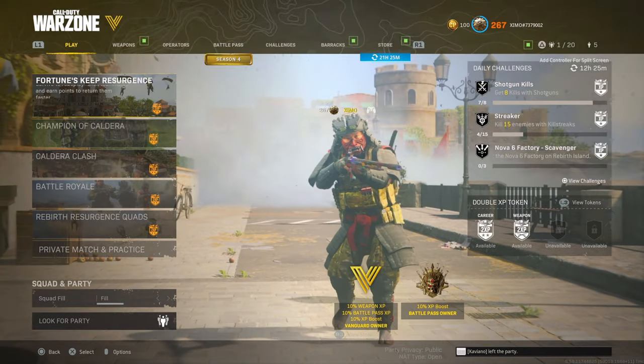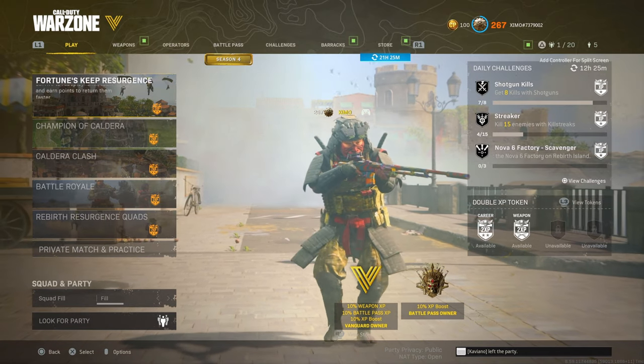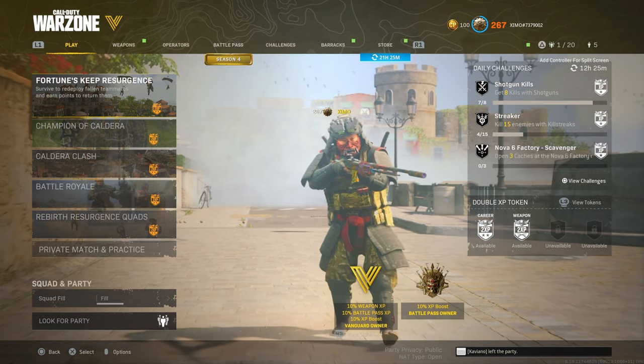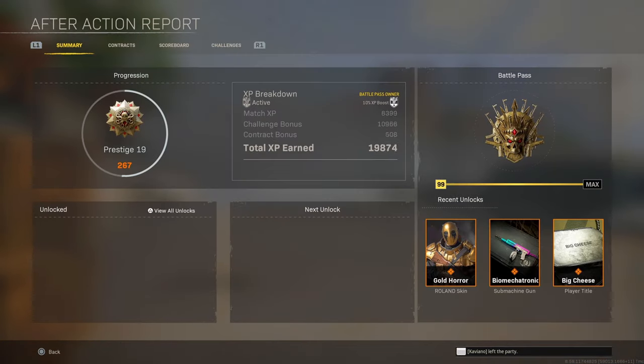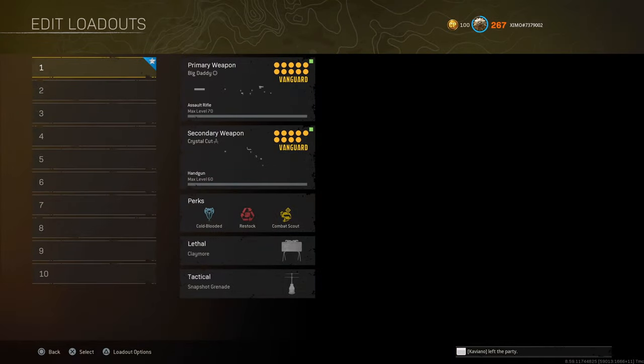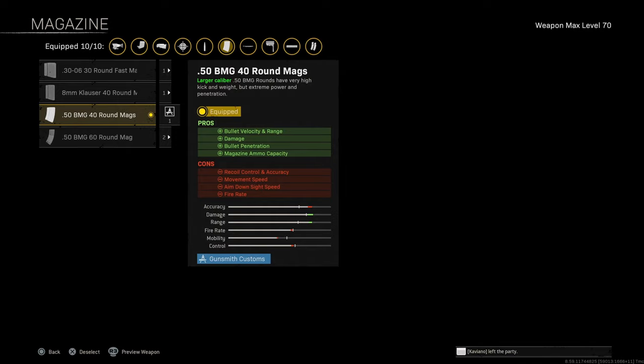If you guys are bored of the current NZ41 meta, then you're definitely going to want to check out this bar class. What's going on boys, today we're going to be taking a look at the BAR. I said this back when Vanguard first came out — this gun was definitely going to be meta in Warzone, or if not meta, very, very viable. This class setup on the screen right now — we are taking advantage of the 50 caliber ammo.